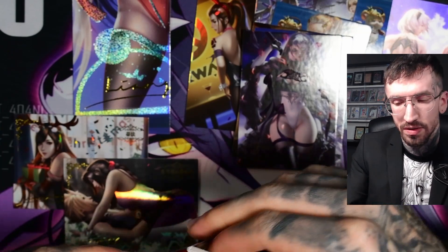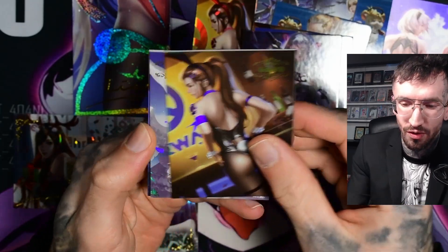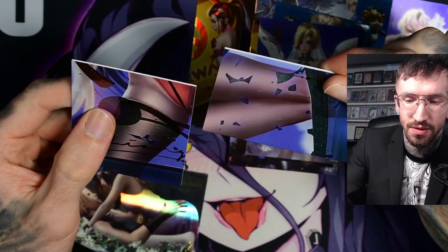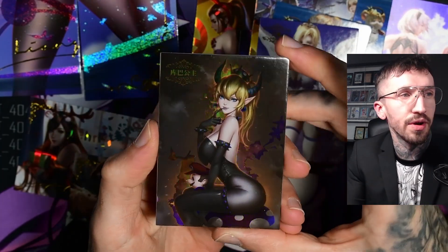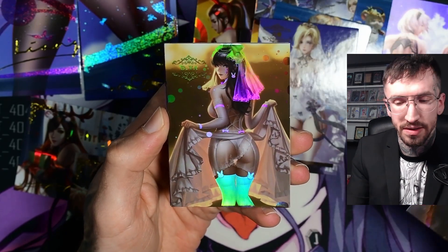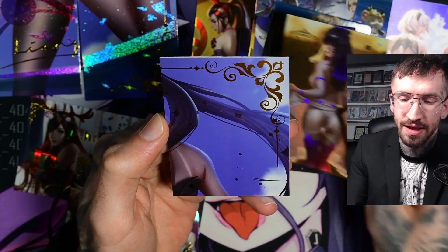I'm not sure if I want to open the other two boxes because — more duplicates! What a nice feeling to open three cards and most of them are duplicates. We are getting more leg puzzle pieces but they don't fit together — maybe she has three legs. No, this doesn't look right. A new character, a little bit dark but the holographic effect looks nice. And I've seen this DVa artwork in another unboxing, and another puzzle piece.